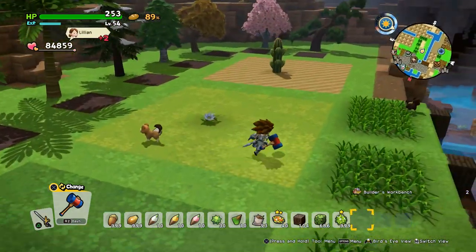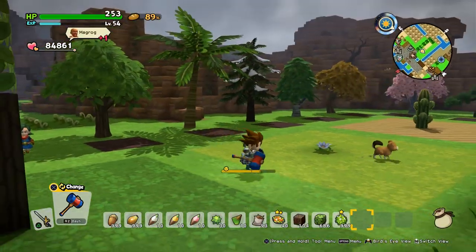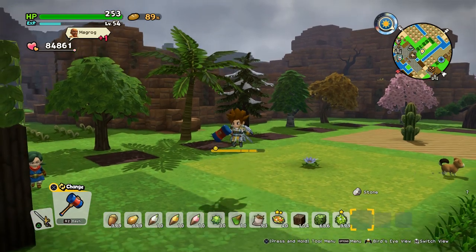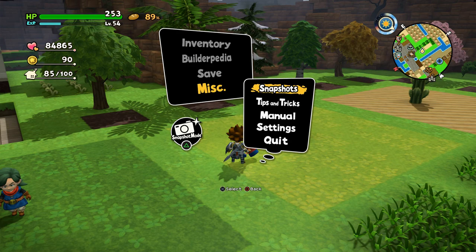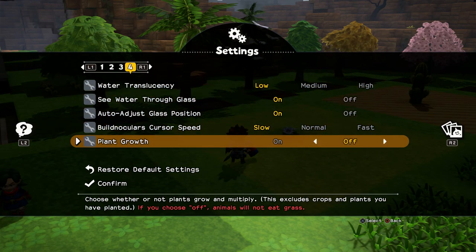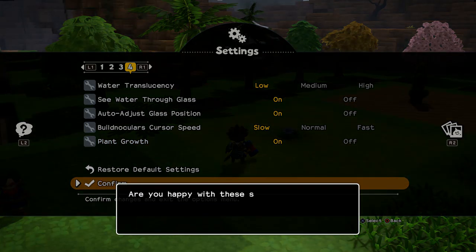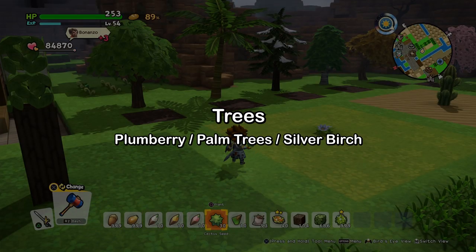Now let's go to the main attraction of this video — we want to plant some seeds, different kinds of seeds. In the settings I had plant growth disabled so I can show it off, since this video will cover almost everything that grows over time. We'll turn it on now. What you need are some different kinds of seeds.